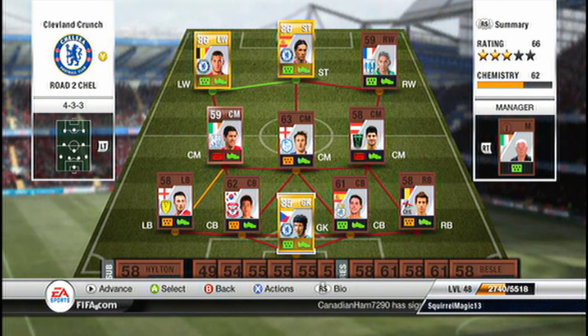Hey guys, what's going on? Squirmagic here, bringing you episode 3 of Eden Hazard: Road to Chelsea. Basically, for every win we're going to add a Chelsea player, and for every loss we're going to subtract one. As you can see, we have three Chelsea players. We got a win last time, you guys voted on Peter Cech, and I went out and got him. Hopefully he'll get us some saves, because that keeper we had was interesting. Let's find an opponent, get another win, and hopefully add another player.